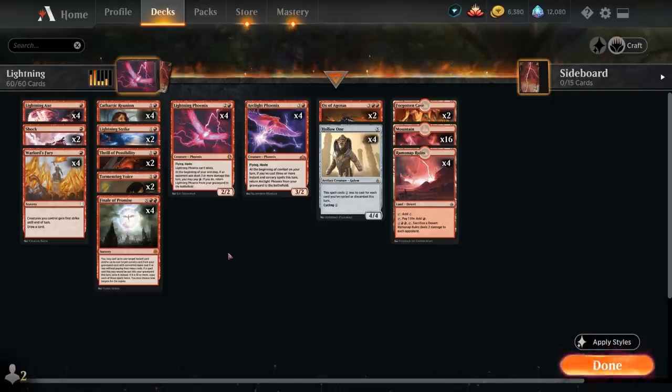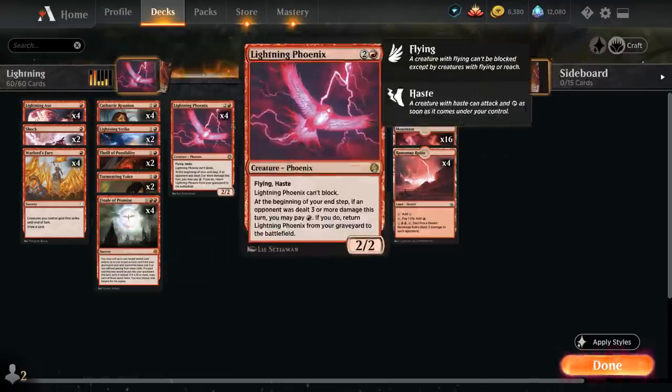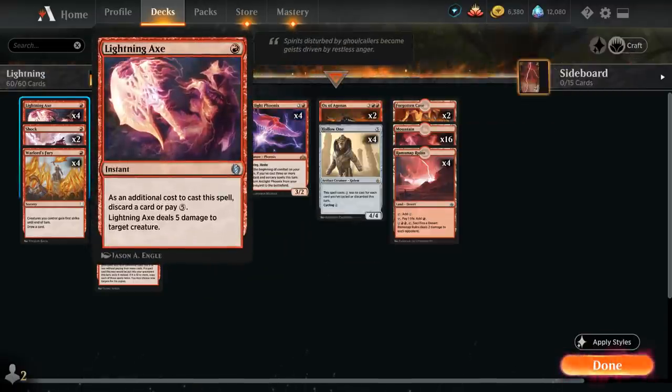Looking at the supporting cast of instants and sorceries, at one mana we've got a full playset of Lightning Axe, which for just one mana deals five damage to target creature. As an additional cost to cast Lightning Axe we either discard a card or pay five mana, and we're usually pretty happy to discard an Arclight Phoenix or Lightning Phoenix to put those in the graveyard.